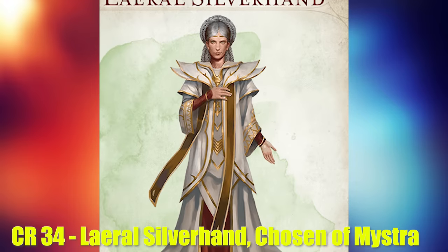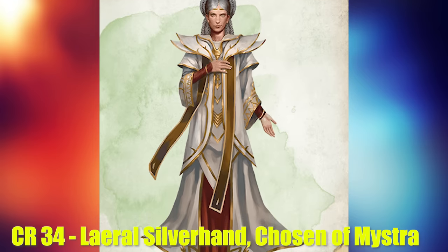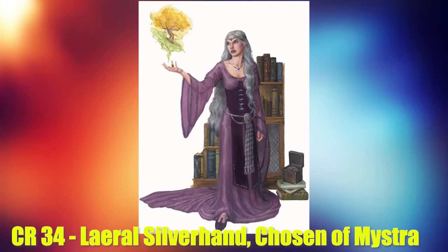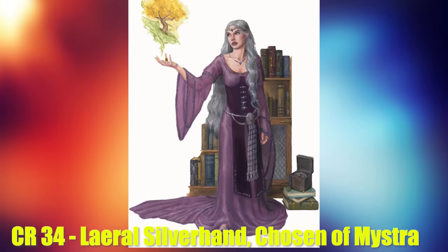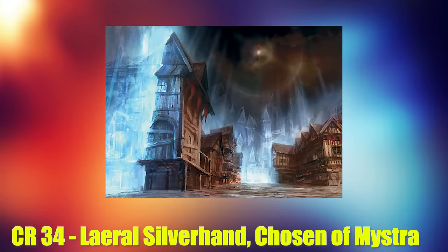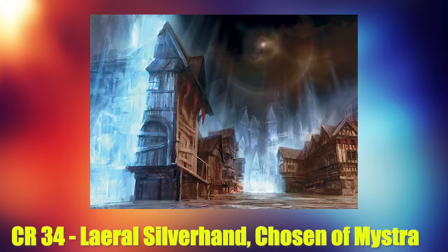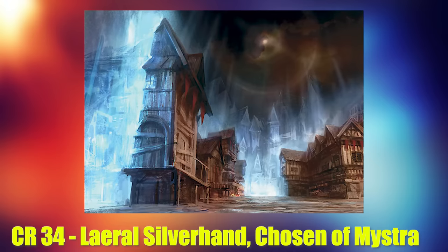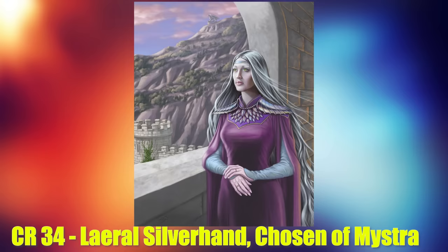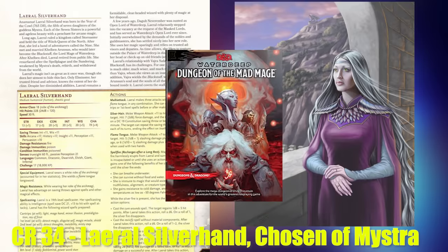Next we have Laeral Silverhand, which some of you might recognize. She is the open lord of Waterdeep, an extremely powerful wizard and a chosen of Mystra, the goddess of magic. She is one of seven immortal sisters who were all blessed from birth by Mystra. Her incredible power waned tremendously after the spellplague — essentially the murder of the goddess of magic. When Mystra was murdered, magic went crazy and the whole world was turned upside down before a new goddess took her place. Because the old Mystra died, all her previous chosen lost much of their magic, including Laeral. This is why the Laeral you see in 5th edition is only CR 17, and why she asks you to help her regain some of her lost power in Dungeon of the Mad Mage. She used to be a literal demigod and has fallen from grace somewhat.